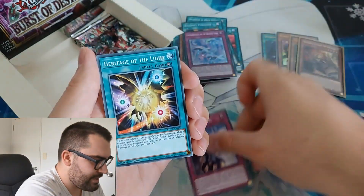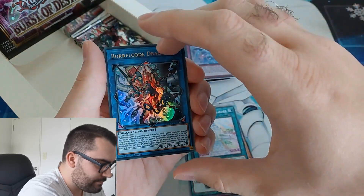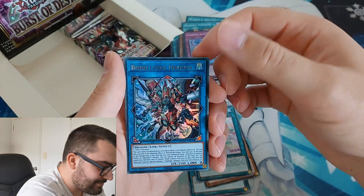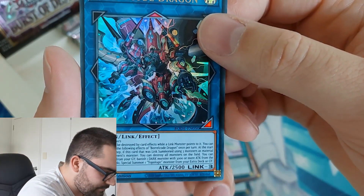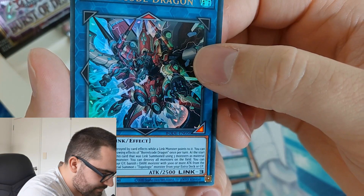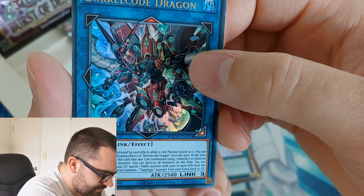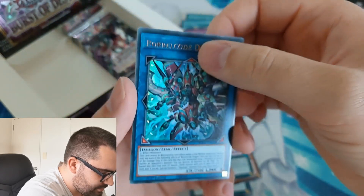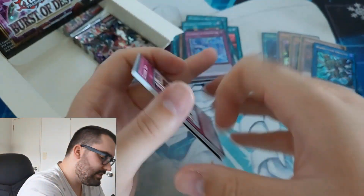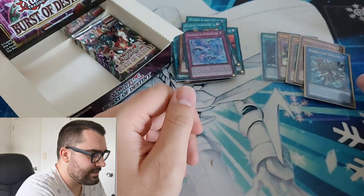A whole stack of packs just went flying! What do we got here? Bottle Code Dragon — I thought it was the ritual for a second, just how it looked. There's our other ultra. I don't know if this is great — what does it do? Link 3. Cannot be destroyed by card effects while a Link Monster points to it. You can only use each of the following effects once per turn. Start of the damage step, if it was Link summoned using three monsters, you can destroy monsters on the field. You can banish one Dark Monster with 3000 or more ATK from the field, and if you do, Special Summon one topological monster. Yeah, interesting — I don't know if that's actually any good for a Borrel deck, but it's cool. I like new cards.